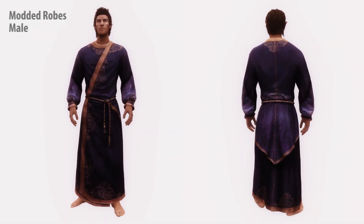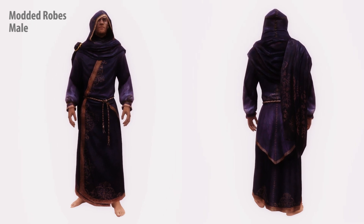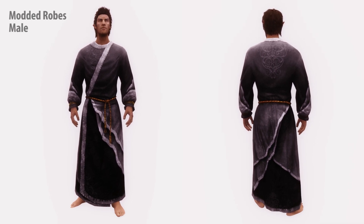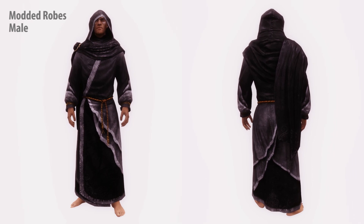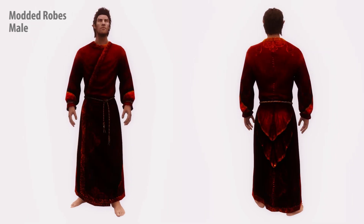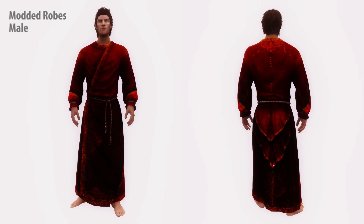Besides the four other robes, which are older than the monk robes, the monk robe is also included — because if I do them all, I really do them all and don't exclude the one I just presented. So beside the monk robes we also have the grey, the red, the blue, and the necromancer robes.